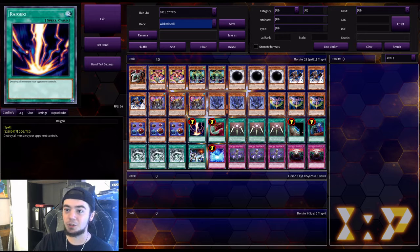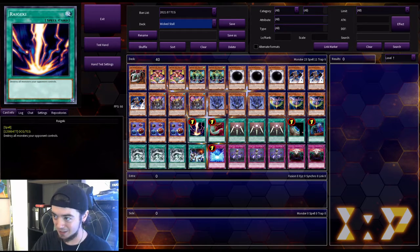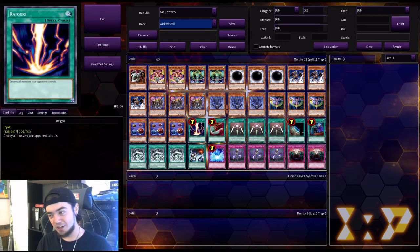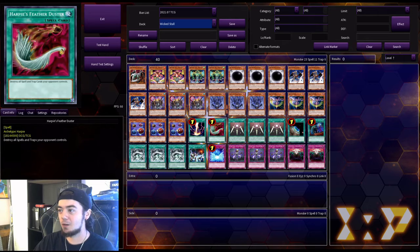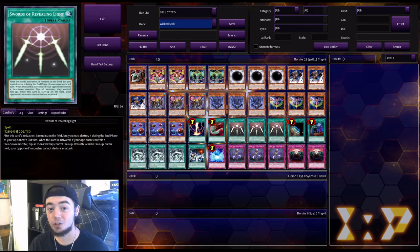We also have one Raigeki, which destroys all monsters your opponent controls — like I said, we're trying to stall here, so if you're in a bind and the tables are not in your favor, just nuke their board. We have one Harpie's Feather Duster, which is Raigeki for the back row — fantastic for spell and trap removal. And we run three copies of Swords of Revealing Light, because this is a Wicked Stall deck — we're basically just trying to buy ourselves time to set up our board and get into our big Wicked monsters.